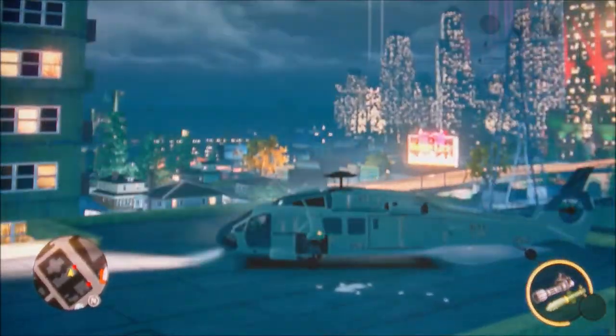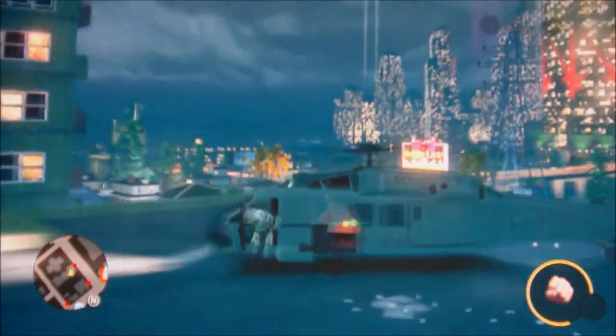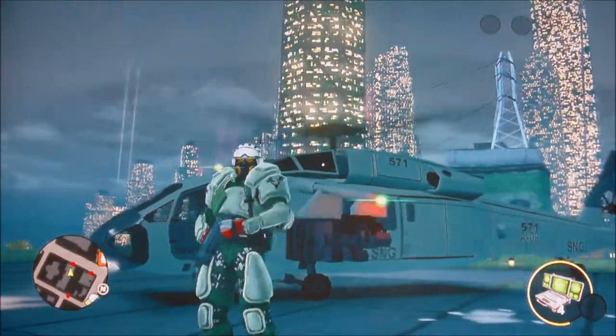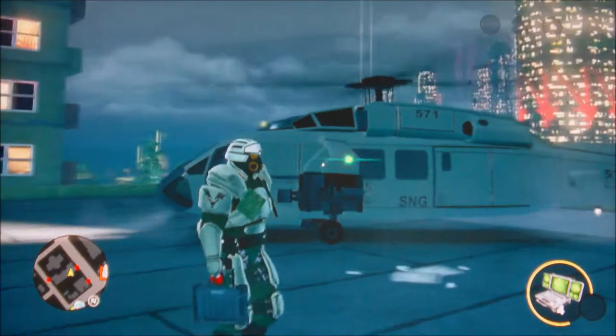And for PC, I don't know what it is. So yeah guys, now what you want to do is double tap Y and your guy will jump out and the blades will still spin, the lights will still be on.